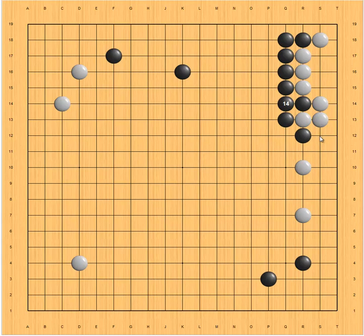If white plays here, black doesn't have to answer and can just jump right away — this is still very good territory for black. Or white can play here, still the same — almost the same result, good for black.